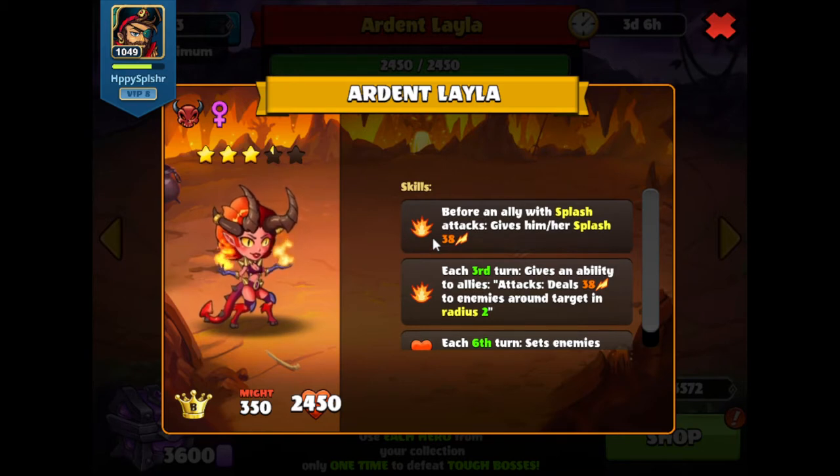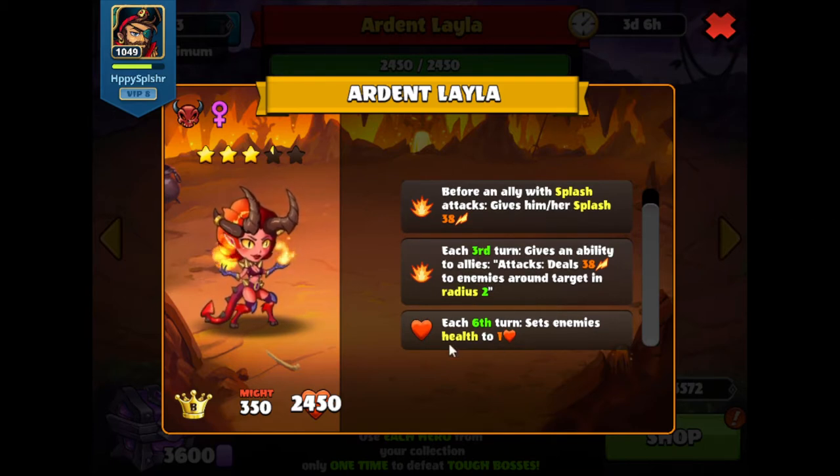So a couple of things: splash — a hero with splash on the enemy side will get continuous splash, so splash will build up on splash. Every third turn, they're going to get this skill to deal damage around the target, which will also count as splash. So we want to get rid of as many enemies as possible. On that sixth turn, it'll set enemy health to one, comboing with these other skills. We want heroes protected by mental shield or some health boost, and spread them out so they don't take damage from that splash radius. Immune heroes also work, as always.